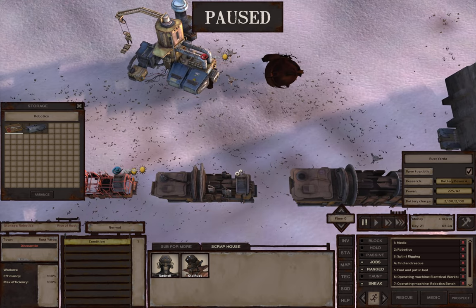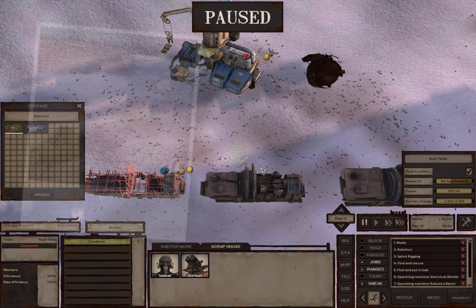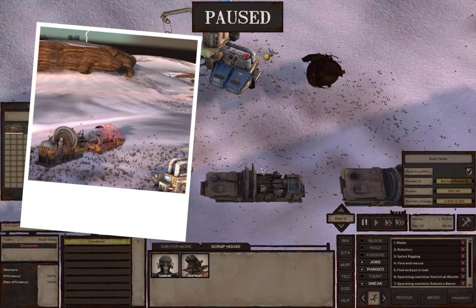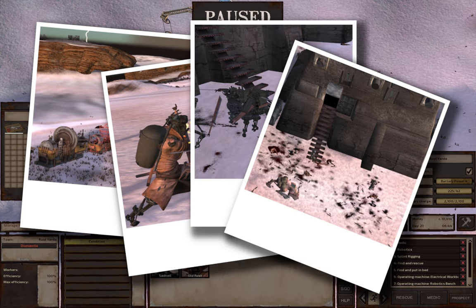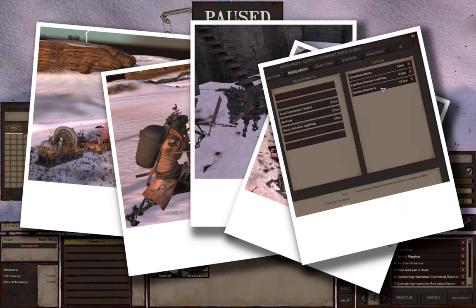In between episodes I've been a little bit busy. We started to put up a second iron processor, we had a few fights, there was a fair bit of blood and also a fair bit of loot which we sold locally. I bought a few research artifacts and we started researching crossbow bolts, leather crafting, and a bit more battery power.